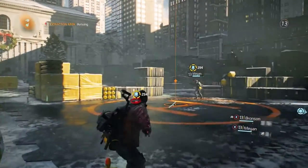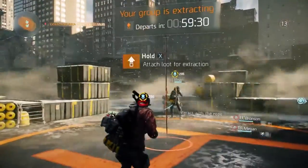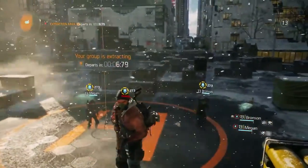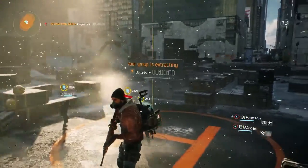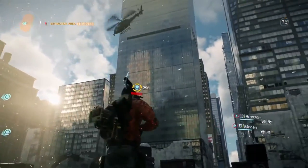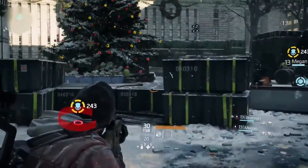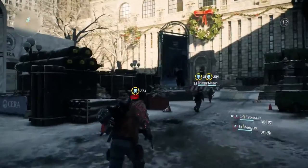They'll head back to their base of operations with the package secured. Now we can see the group is still flagged as rogue and they're a very juicy target for other agents in the area, so they really should leave this area quickly and decide where to head out to next.